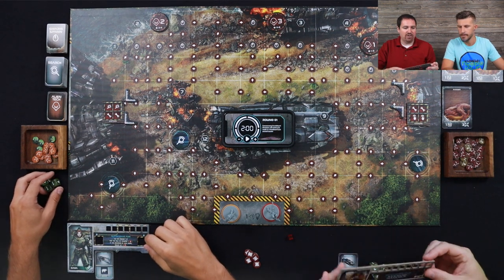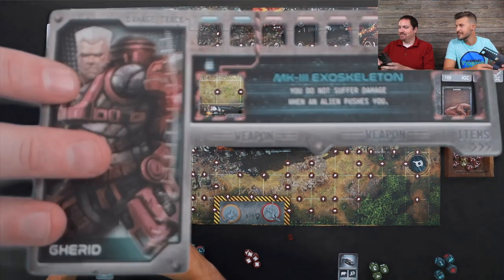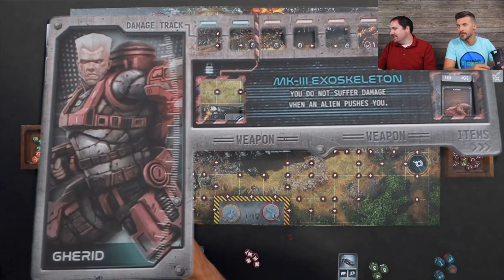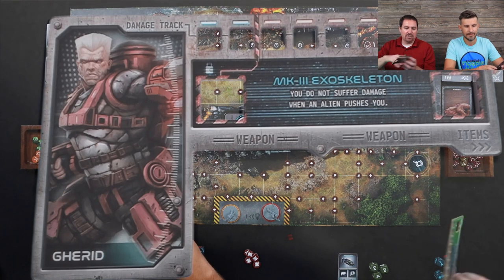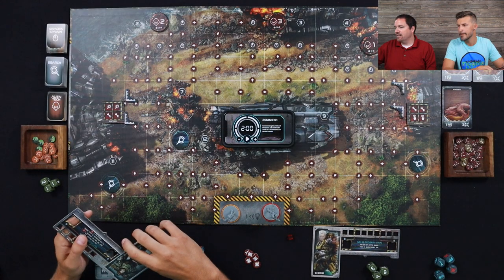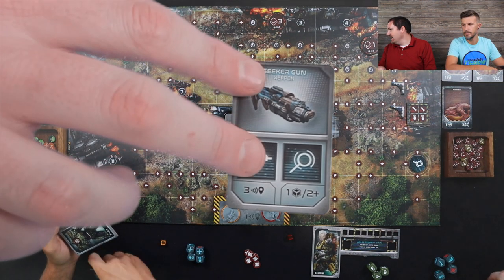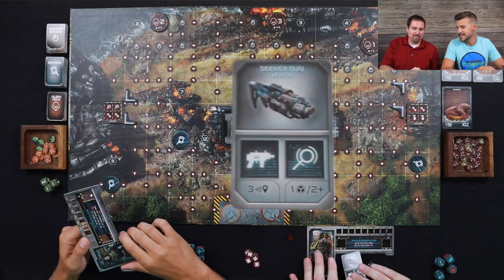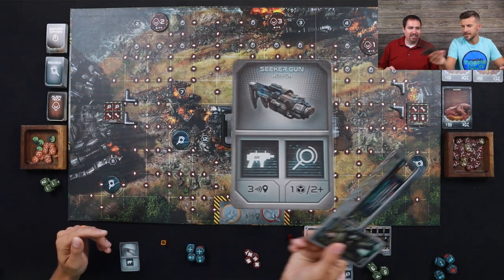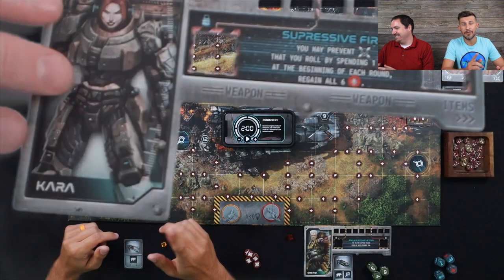Just to give you an idea, we each have our own special characters. I have Jared — his ability means he won't suffer damage whenever an alien pushes me. Normally you'd take damage when pushed. We also started off with a basic weapon. Mine is a seeker gun — distance of three, roll one die, and it hits on two plus. That's not bad at all.